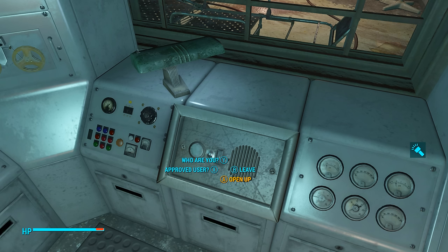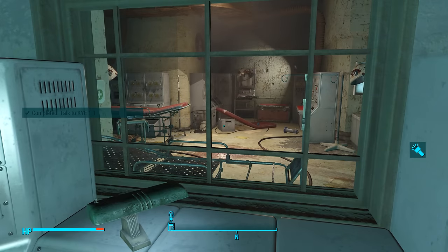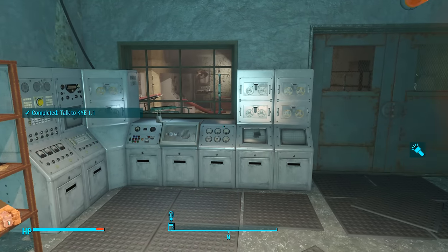This is very important — you can either get past a medium speech check, as we can see at the bottom there: 'open up.' This will convince the AI to open up the doors and let us into the room we need to enter. Or you can bring Nick Valentine with you and he will be scanned and recognized as a synth, and then KYE 1.1 will open the door trusting Nick Valentine. Once either of those has been done the doors will open up and we can head through to the room in front of us.